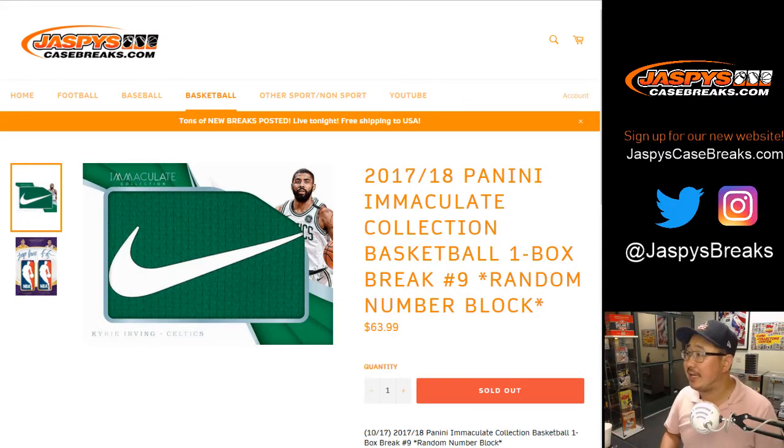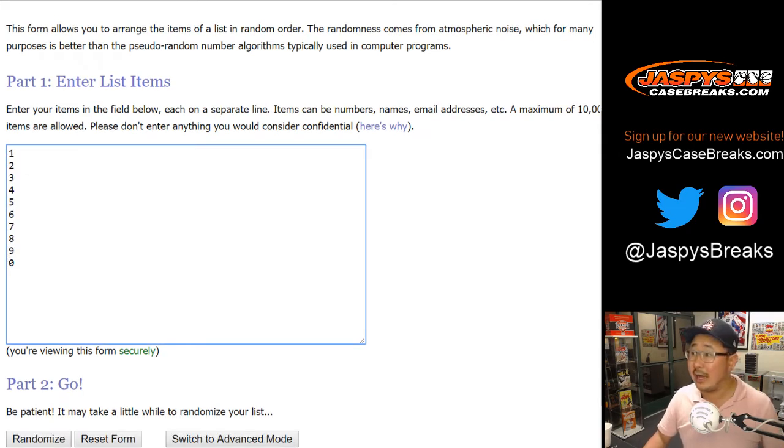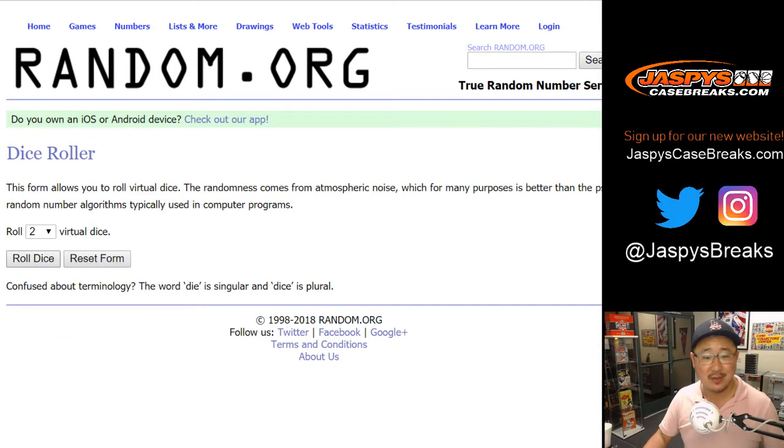We have a one-box break of 2017-18 Panini Immaculate Collection Basketball. One box random number block break number nine coming at you. Big thanks to these folks for getting into the action. And we've got the numbers right there. I think everyone by now has read the ad description and knows how this break works. Let's roll the dice.